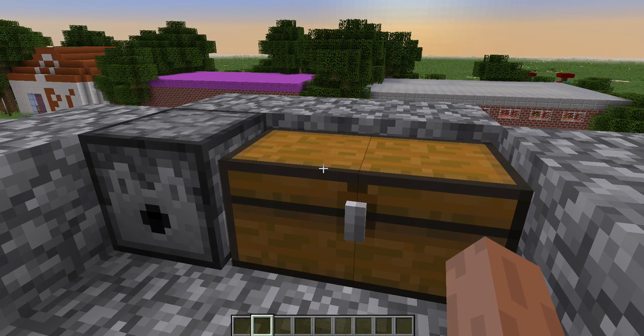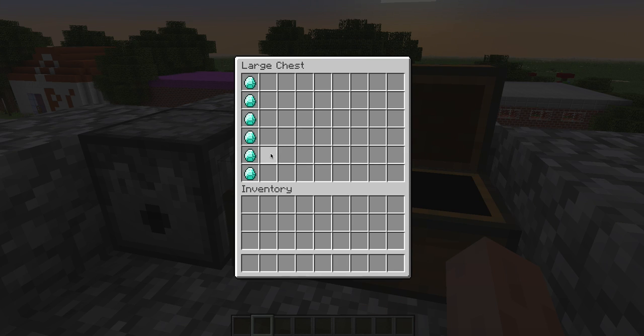If you're using a mouse with a wheel, go into a chest and click on an item — for example a diamond — with the wheel. It should duplicate the maximum amount, in this case 64. You click it with the wheel, you get a full stack, and you're able to duplicate that.